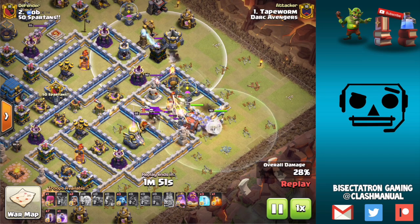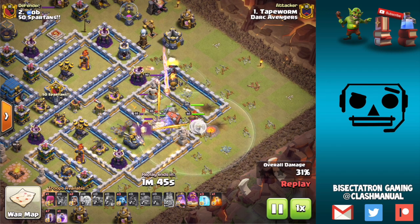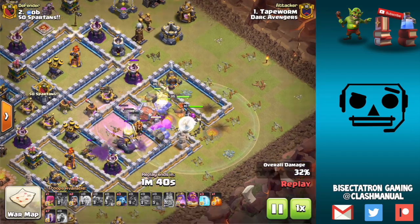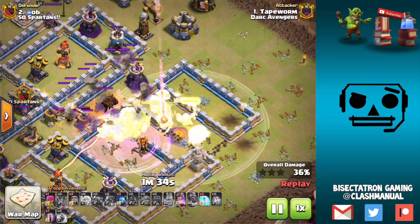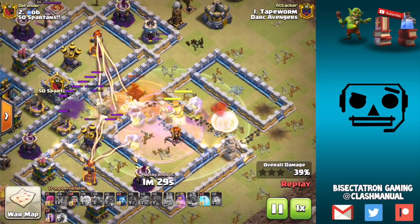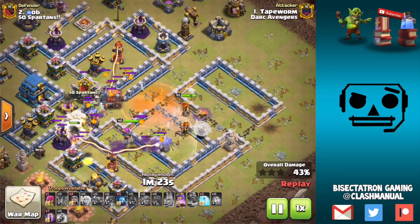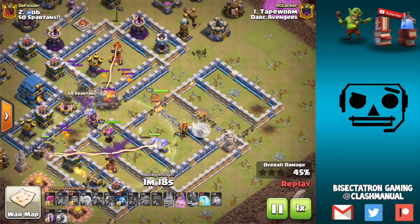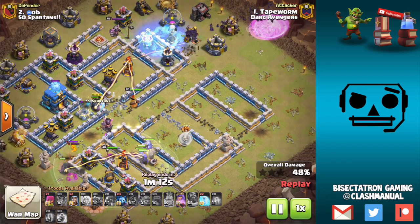Three or four hogs test and pop a hidden Tesla — they don't get that far but they get the Archer Tower down, which is very important. Because it's down, the bowlers and everything continue into the base instead of targeting that Archer Tower. Really in any attack it comes down to funneling — that's one of the most basic aspects of attacking, one of the first things you've got to learn, but it continues to be the most important thing and kind of separates good attackers from great attackers.